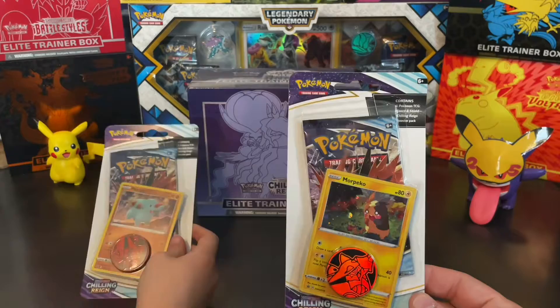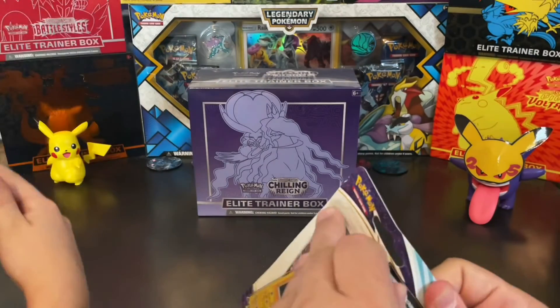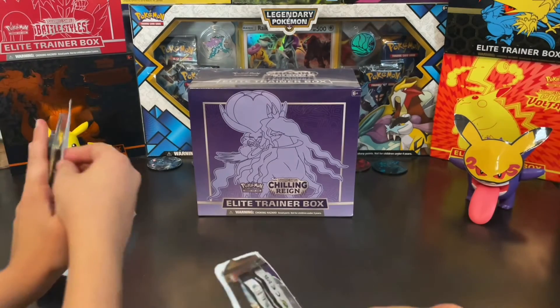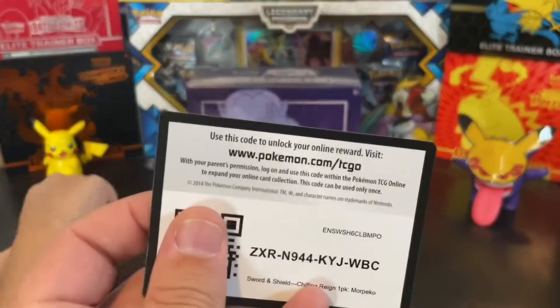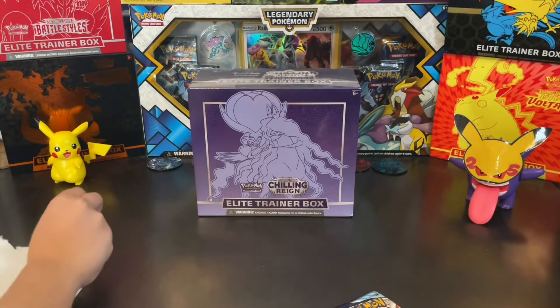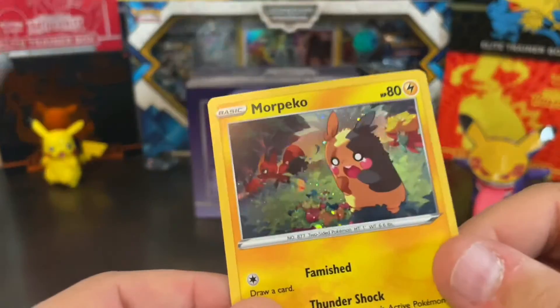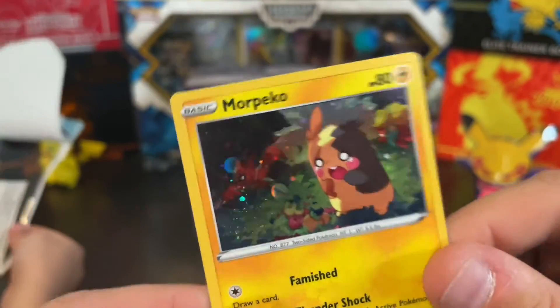You want Morpeko or Fampy? I'll take Fampy. And if you guys haven't already subscribed to our channel, please do so — we really do appreciate that. There's that code for you guys. Smash that like button and come back often. And here's the Morpeko. Let's see if we got any swirls going on in there. Nope, no swirlies.